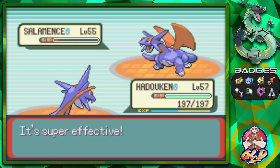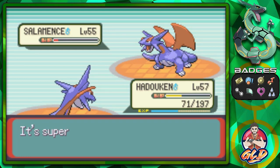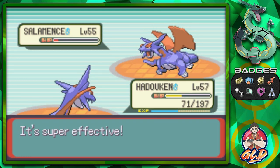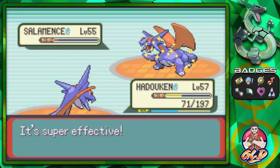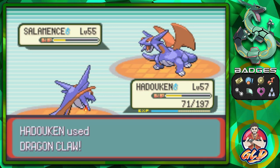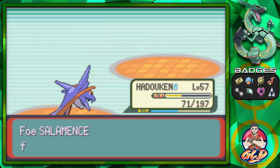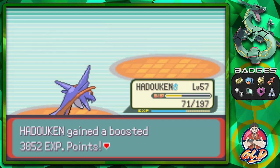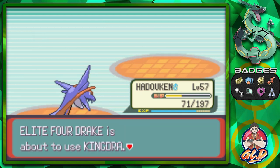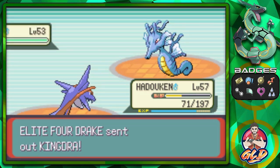That should have won, but Salamence hits back with Dragon Claw — this is going to be bad. They heal it up. Let's go with another Dragon Claw. Hadouken finishes off Salamence! Say goodbye to that Salamence.